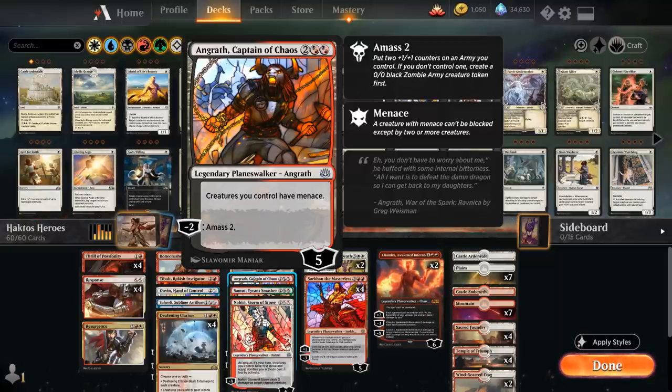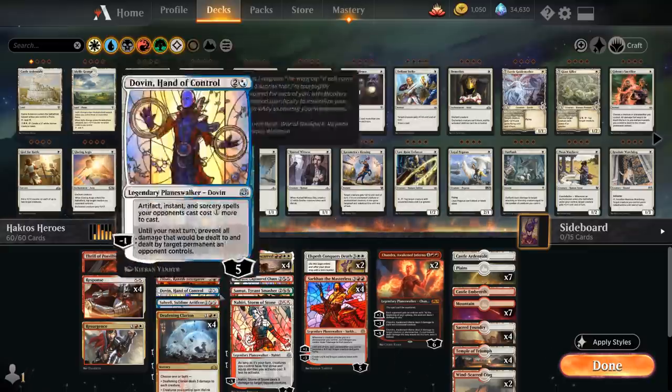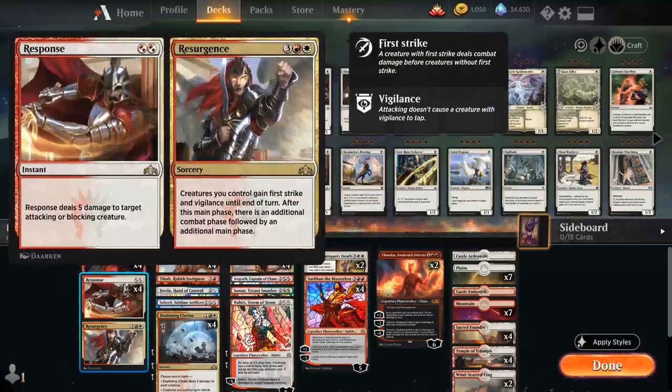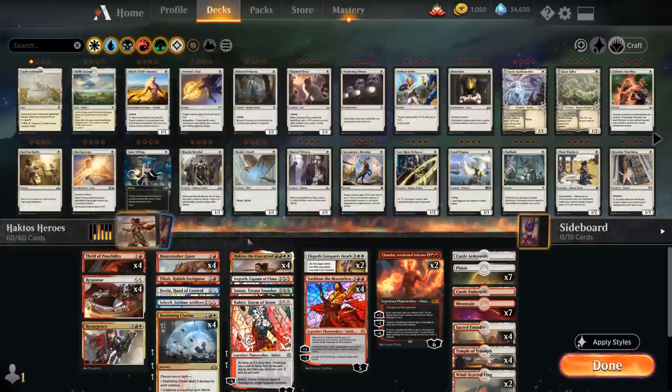Angrath's minus-2 amasses twice to make a 2/2 zombie token. All these planeswalkers work nicely with Haktos, and I've included even more planeswalkers, topping off the curve with Sarkhan the Masterless, who turns all our planeswalkers into 4/4 Dragons. This also works nicely with Resurgence — if we plus Sarkhan to make 4/4 Dragons and get an additional combat phase, we can potentially end the game on the spot.